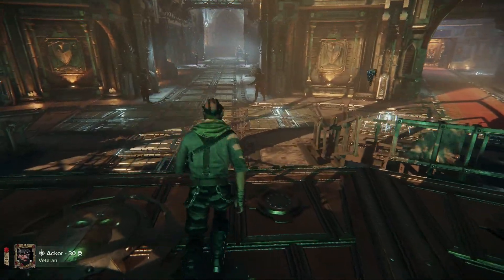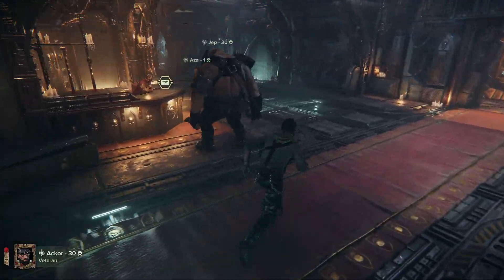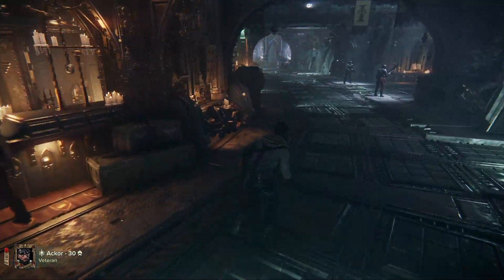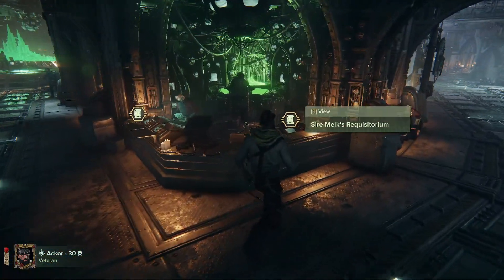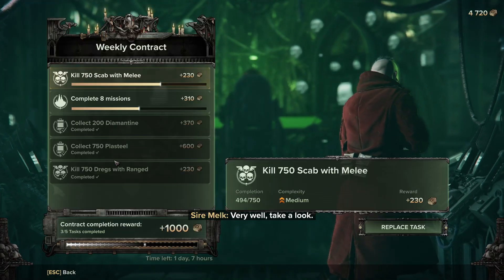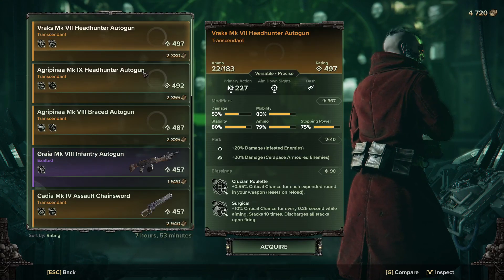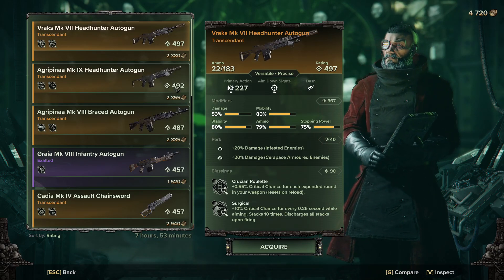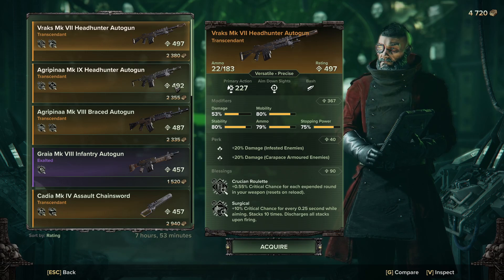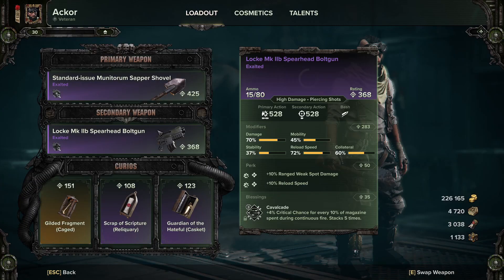Over here is Sire Milk - this is the weekly vendor. You get weekly contracts, earn the currency, and in the limited time acquisitions you can get some high level stuff. However, when it comes to having a good setup, you don't want like 53 damage - that's not going to be helpful for anyone, especially when you're level 30.